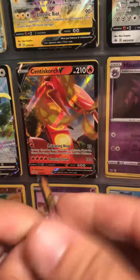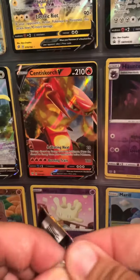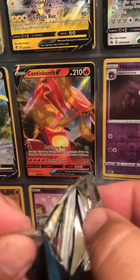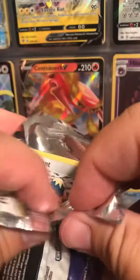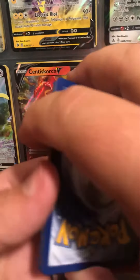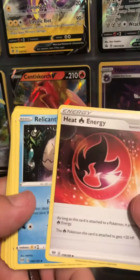Here we go, let's see — can't get the pack open. There's that card, one, two, three, four — should be an energy if I did it right. It is! Alright, here we go, there's an energy.